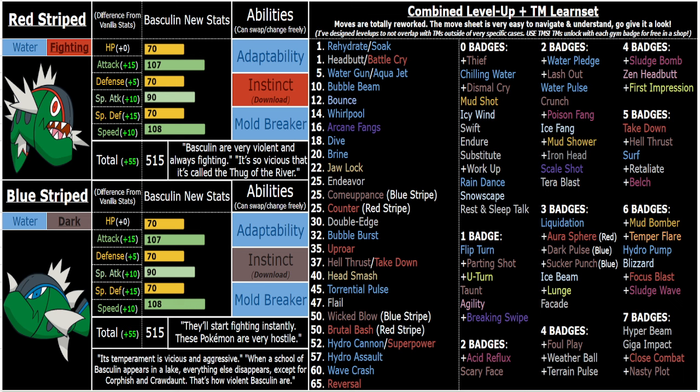He's a bit one-note — he can't do too much utility, though he can do some, especially earlier on. If you get it early you can do things like Battle Cry, Rehydrate, Shenanigans. They also have Parting Shot and Acid Reflux. Parting Shot is a unique move in this game; only Pokémon that actually makes sense to get it, get it. These guys, given the whole Thug of the River thing they've got going on, make sense to learn Parting Shot. Most Dark types do, though not all — I didn't give it to Greninja, for example.